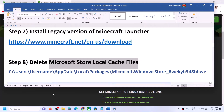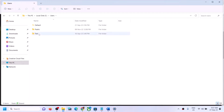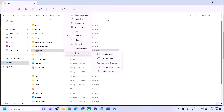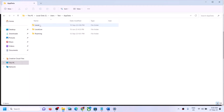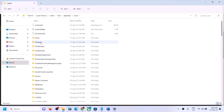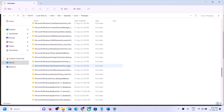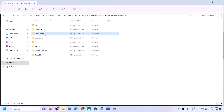The next step is to delete the Microsoft Store local cached file. Open File Explorer, go to This PC, open the C drive, open the Users folder, then your username folder. Open the AppData folder — if you don't see it, click View, then Show, and check Hidden Items. Open AppData, then Local, then the Packages folder. Find the Microsoft Windows Store folder, open it, right-click on LocalCache, and click Delete. Then restart your computer and launch Minecraft Launcher.